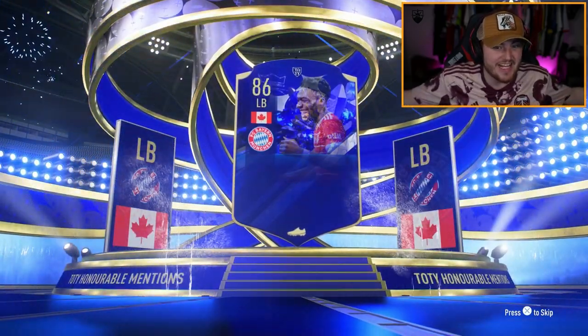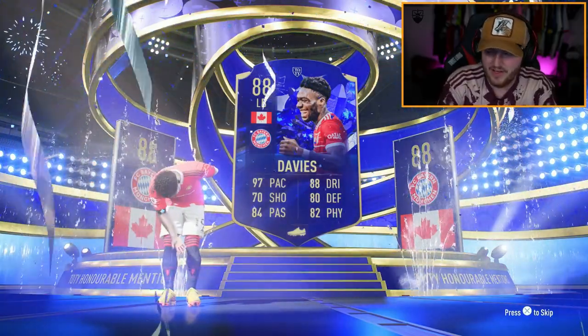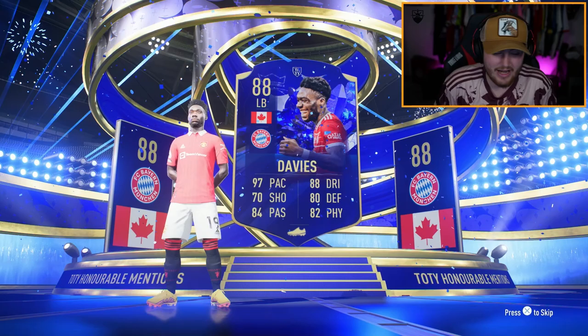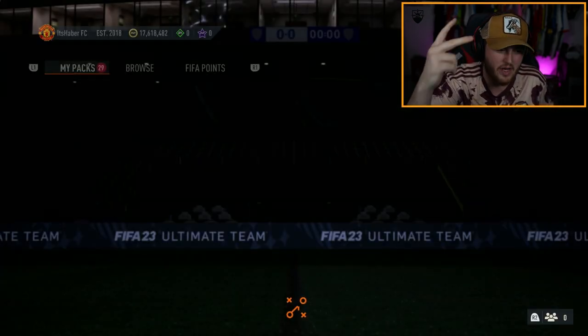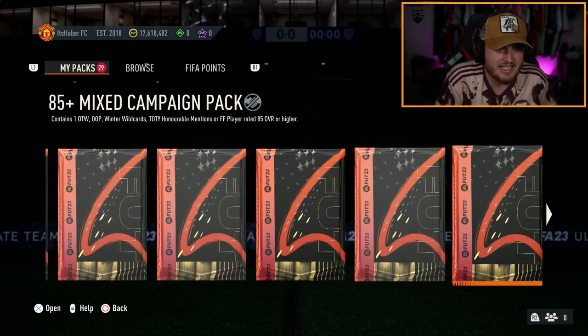Canadian left back — that is fantastic. Oh my word. What is Alphonso Davies worth? That is class. 320K! Big W. I'm very happy because I'm actually running a Bayern mini stack in my team — I've got Upamecano, Goretzka, Kimmich and Neuer. So I'll go and put Alphonso Davies straight into my team. That is class.